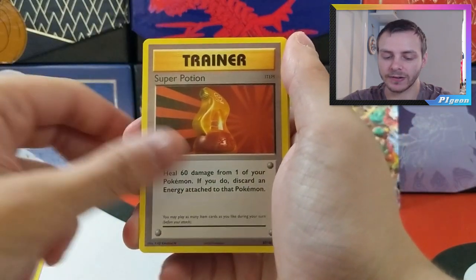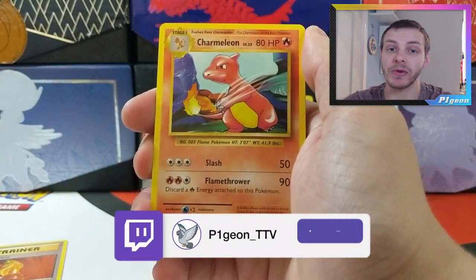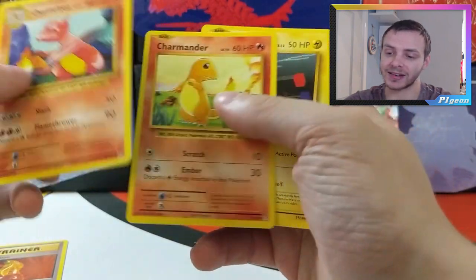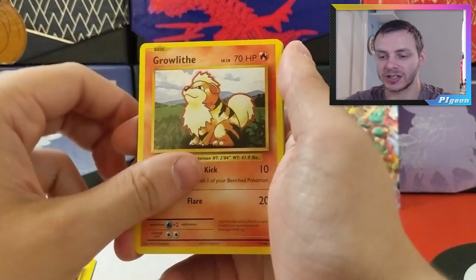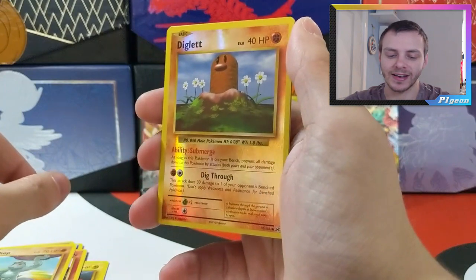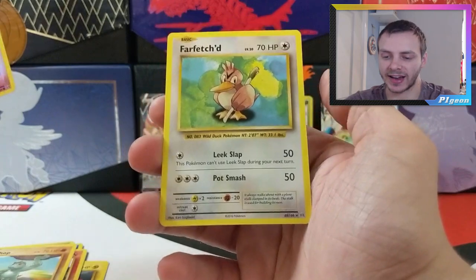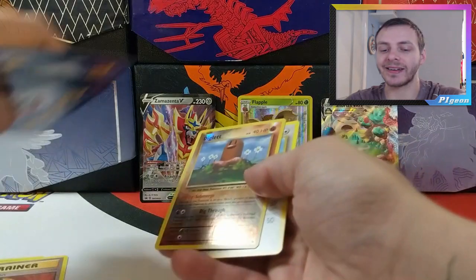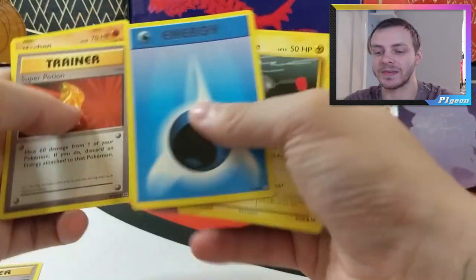Slowbro, Spirit Link, Super Potion — why was there not a Charizard in here? Maybe Reverse Holo Charizard can save this pack — Charmeleon, Charmander, there has to be a Reverse Holo Charizard, come on — Magnemite, Water Energy, Growlithe, Machop, Reverse Holo Diglett — we've been let down — and then Farfetch'd, Bird Gang. That Diglett ruined it. We had a Charmander and a Charmeleon, all we needed was the Charizard. That was it, that's all we needed.